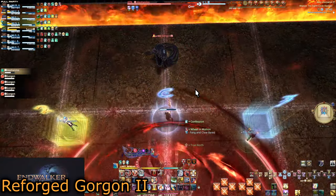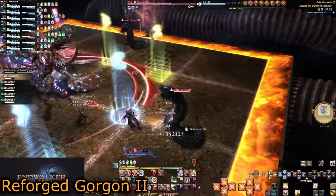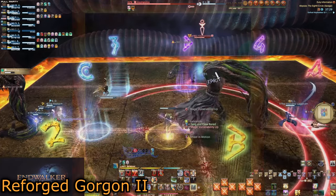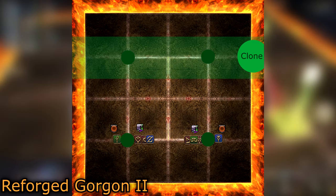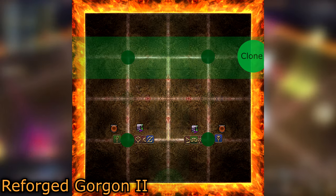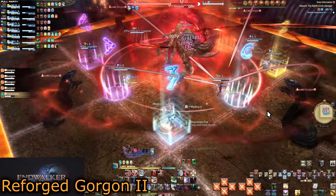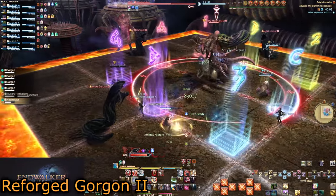Otherwise you won't have enough time to solve the final part, which is itself three mechanics. Another clone spawns at a random spot and does a line AoE, killing off two of the frozen Gorgons and leaving two alive. If you got intercardinal Gorgons, the clone can spawn in any direction — killing any two — though it will never go diagonal. If you got cardinal Gorgons, the only two AoEs make a plus shape. Run to the Gorgons that won't be killed using your light parties with your Gorgon 1 rotation, with some adjustments.